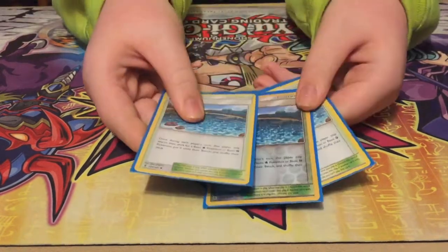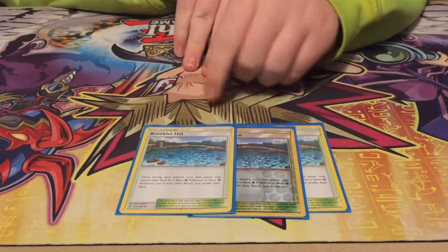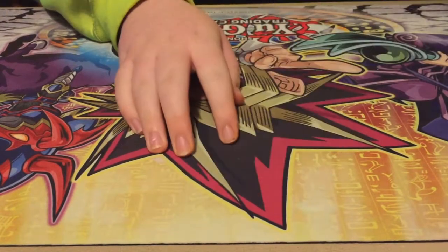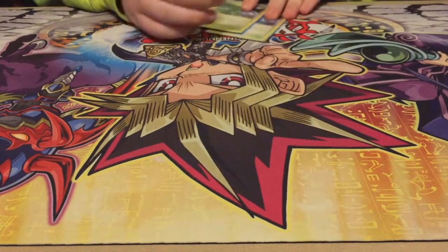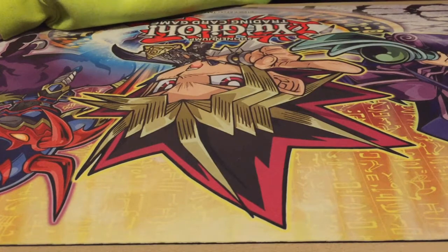And then you've got 3 Brooklets Hill for Draconic Disaster — you just search for a Water or a Fighting Pokémon. I don't really use the Fighting option because I don't run any. And then you've got Rough Seas to heal your Water Pokémon. And that's it for stadiums.